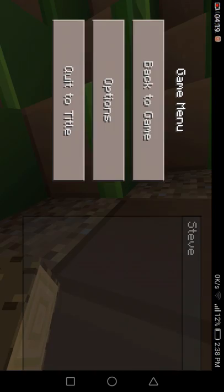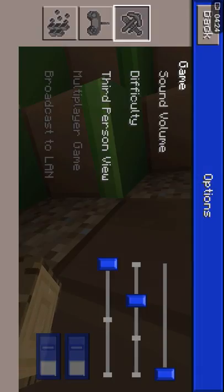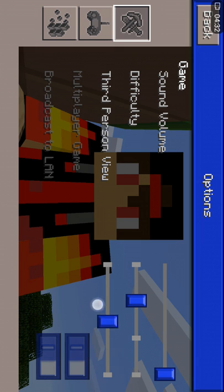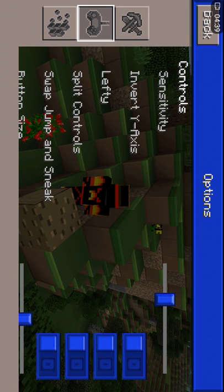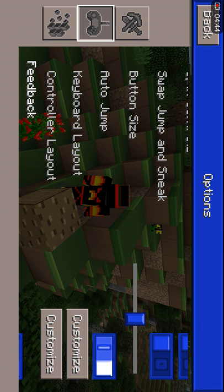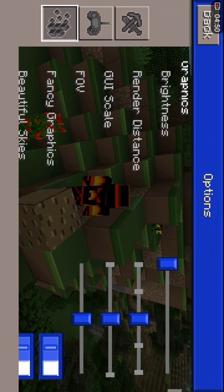Now I'm going to show you some of the settings: sound, volume, difficulty, zoom in, zoom out. There's also the brightness setting, and if you want to play with controllers you can, though I don't have a controller right now.